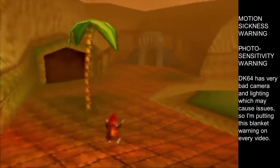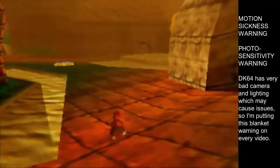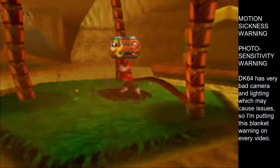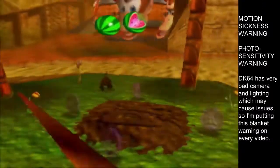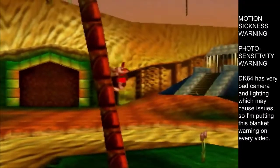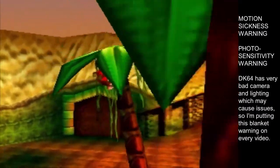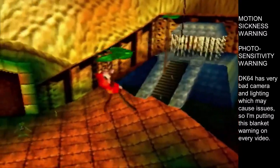Alright, so yesterday we finished the temple and we've now left the temple. I'm assuming now it's time to move over to Tiny — we do have Tiny Kong now, this new Kong we've acquired. There are some new coins sitting around here, but first there was that guitar switch on top of the llama's cage. We have a guitar now, so let's go play the guitar on that guitar pad.